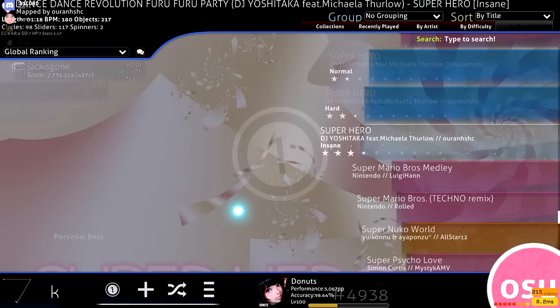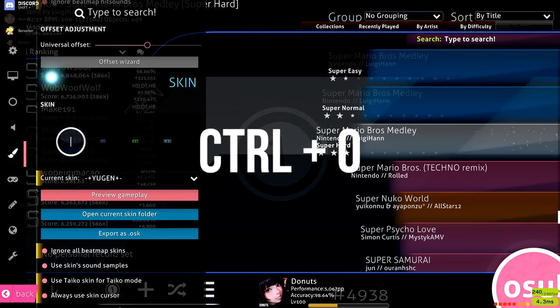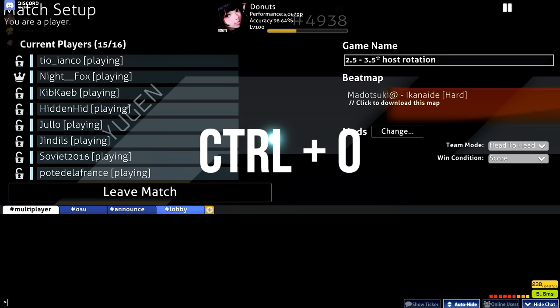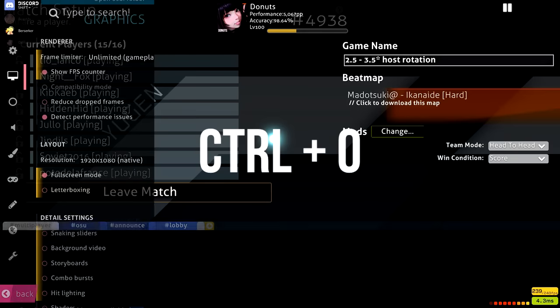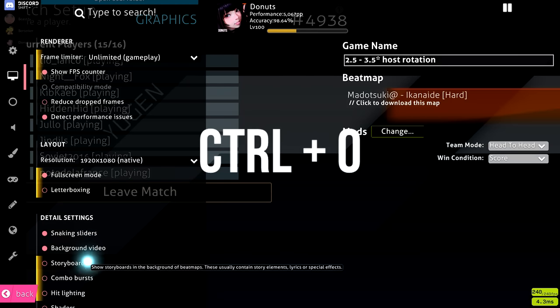The first tip is that you can press Ctrl+O on your keyboard to open up the options menu. You can do this in your song select or a multiplayer room. This is pretty useful if you want to change skins on the fly or change some settings without having to back out to the main menu.